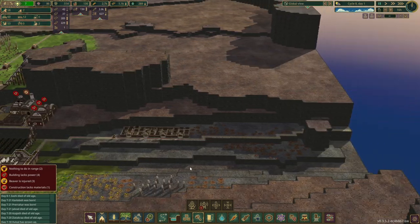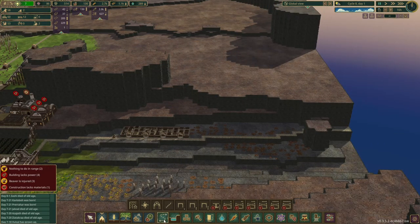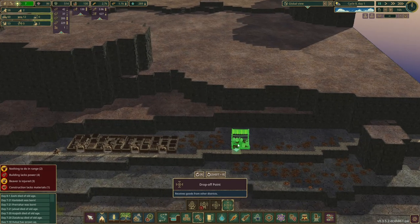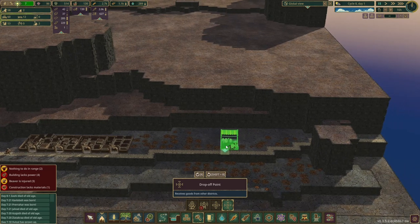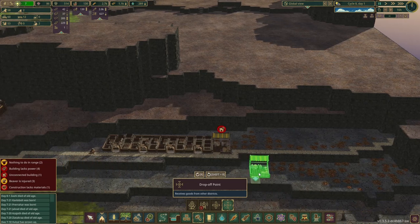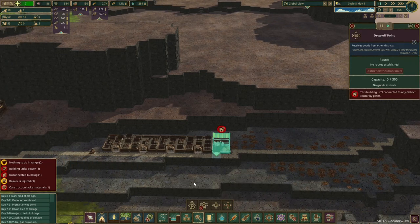We'll have a distribution post and then a drop-off point over here, which is going to be just anywhere along here — it doesn't really matter. I'll put it there. Okay, that's not connected to an area because it's too far away. That's fine.